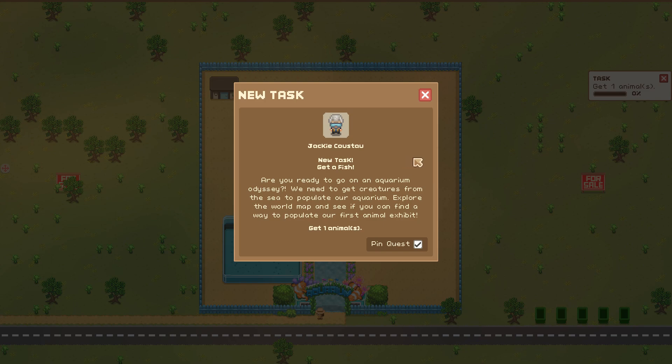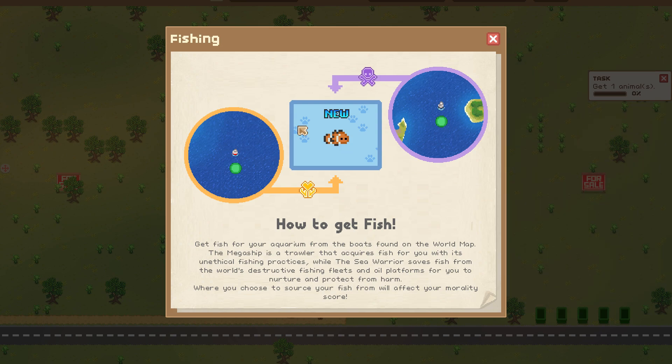'Are you ready to go on an aquarium odyssey? We need to get creatures from the sea to populate our aquarium — explore and see if you can find a way to populate our first animal exhibit.' Whoa, this is totally different! To get fish for your aquarium, you use the boats found on the world map. The Mega Ship is a trawler that acquires fish with its unethical fishing practices, while the Sea Warrior saves fish from the world's destructive fishing fleets and oil platforms for you to nurture and protect.